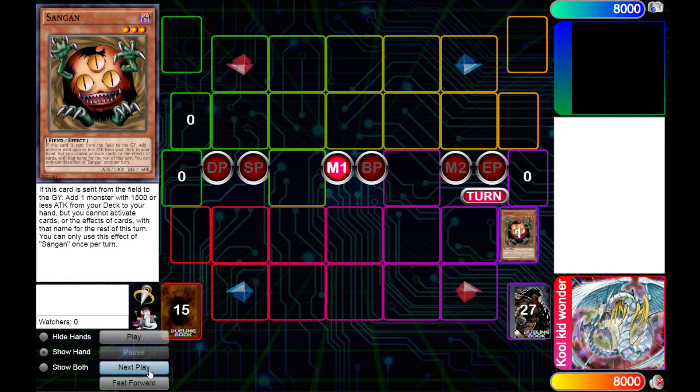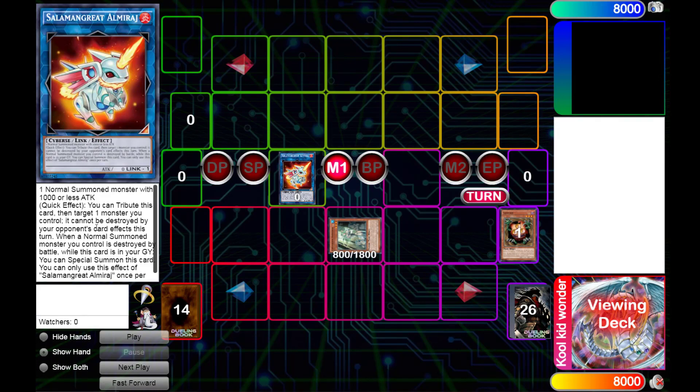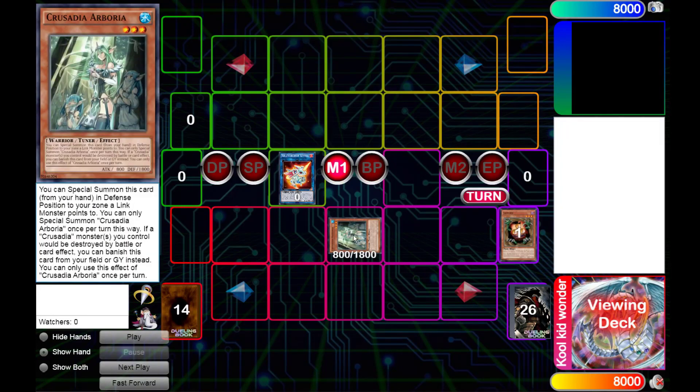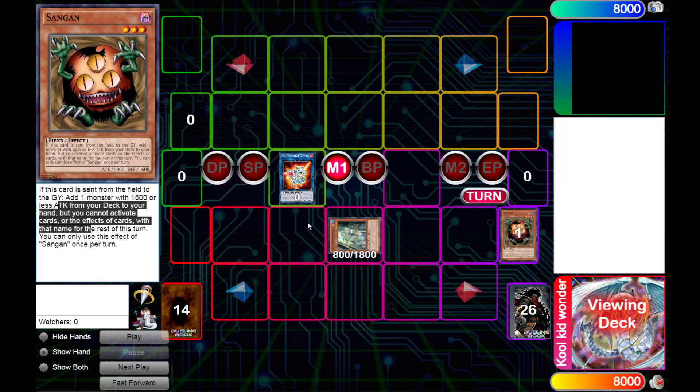They're going through each step because some people ask like it was going too fast, and some people aren't familiar with the cards — that's completely fine. So what's gonna happen is we're gonna be normal summoning our Sandgan, turning it into Almirash, which takes Sandgan as a material. Then when Sandgan goes from field to graveyard, we're gonna be adding Crusadia Arborea from our deck to our hand, and then special summoning it because it is an inherent special summon — it's not an effect that activates — which totally bypasses Sandgan's errata of you can't activate cards or effects with that name for the rest of that turn. So we can still summon our Borea if we search off Sandgan.